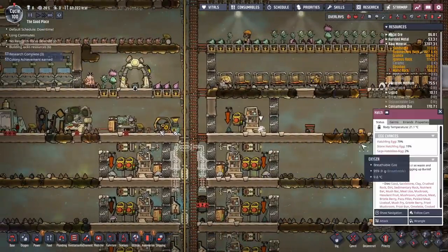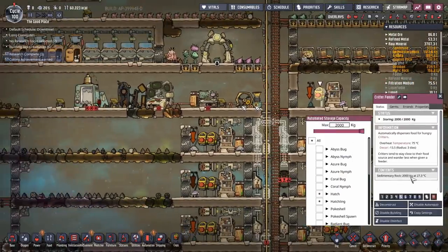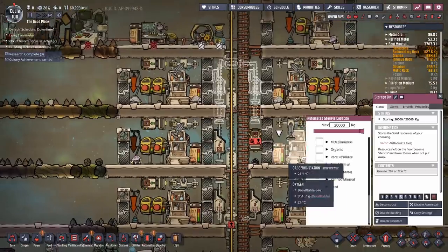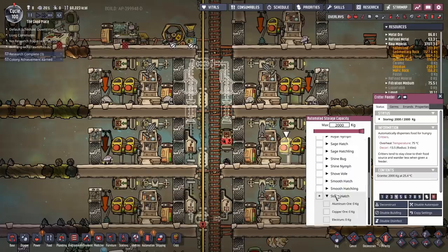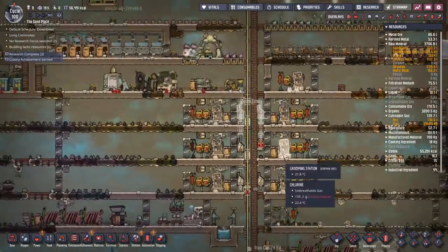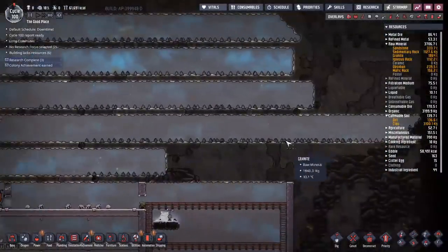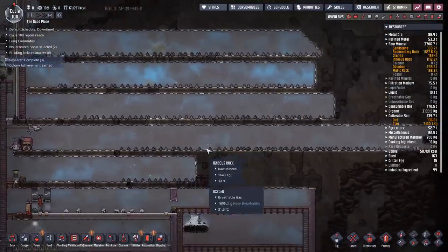That stone hatch's egg chance is up to 19 - we'll let it finish chowing down on sedimentary rock. We've got plenty more to feed it. We're going to select granite and igneous rock to go in the conveyor loaders. We'll also have to change these other loaders to do the same thing and spread it out evenly. With all of that set up, we need to dump an enormous amount of resources in here. Sweepy is a little bit too slow for this - sweepy has been here a long time and barely made a dent in all the stuff up here, so let's put in something a little bit faster.